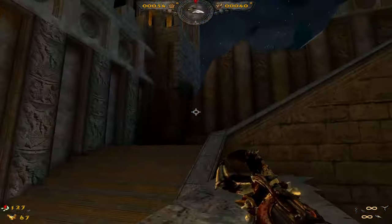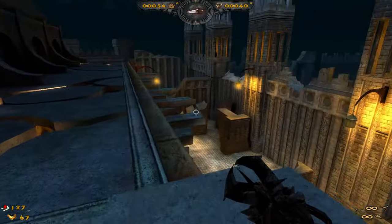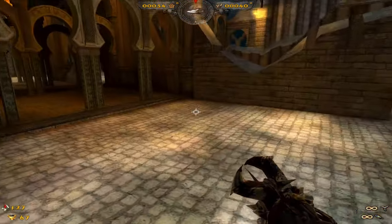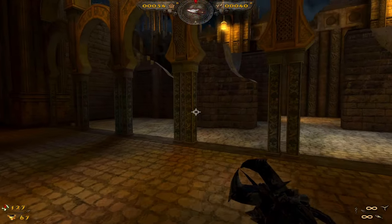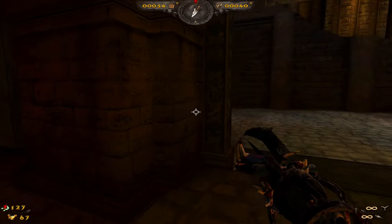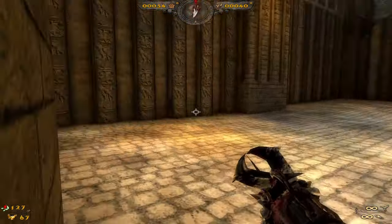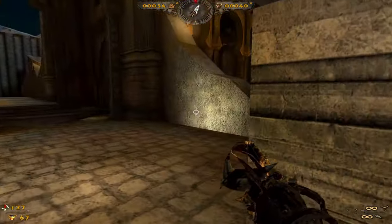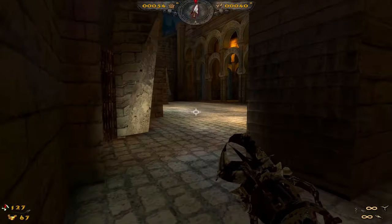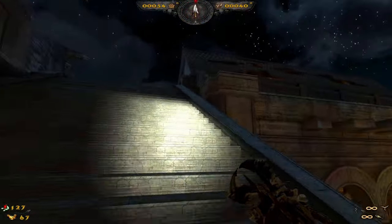The game kind of hitched there for a second — that was weird. Maybe there's just a barrier preventing me from doing that. We'll drop down from up here then. There we go. Let me see if something else is down here, because I kind of got ambushed. Okay, nothing there. I think we're good. Yes, we are good. Let's keep going.